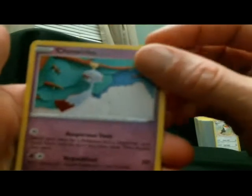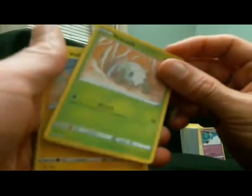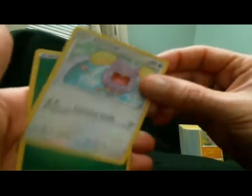Okay — Chimecho, Mincino, Boltund, Boltund, Magikarp, Gossifleur, energy, Trumbeak, Sableye, Rookidee. Reverse Yanma. And Terrakion — there's the barrel.